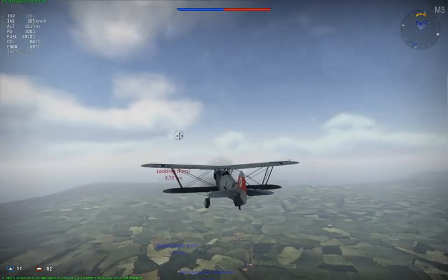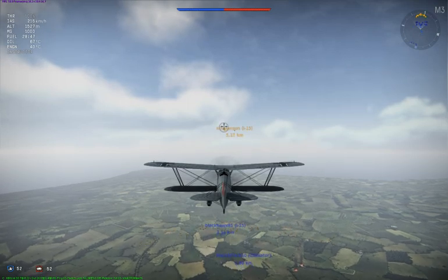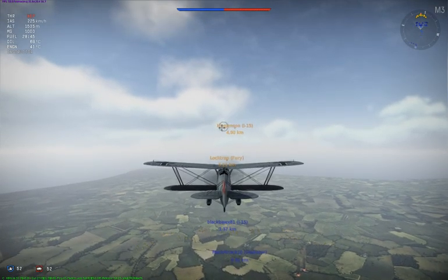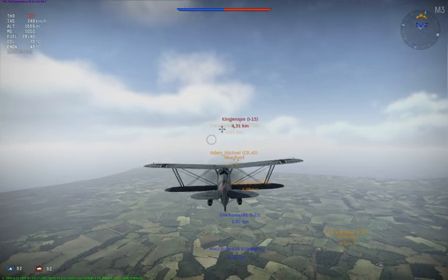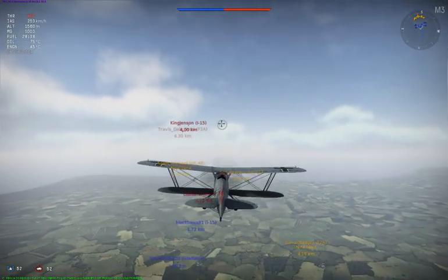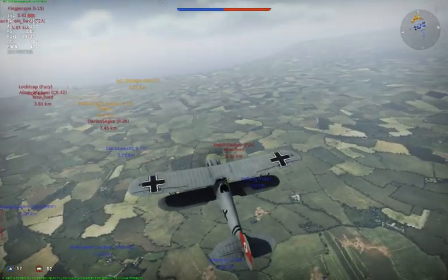You don't dive for the heart of the swarm — the swarm then just comes in on you and you become the center of the world's most painful game of duck, duck, goose. What you do is look for a target who is kind of broken off from the main element of enemy fighters. This F2A is a good candidate except he is already being swarmed by our team.